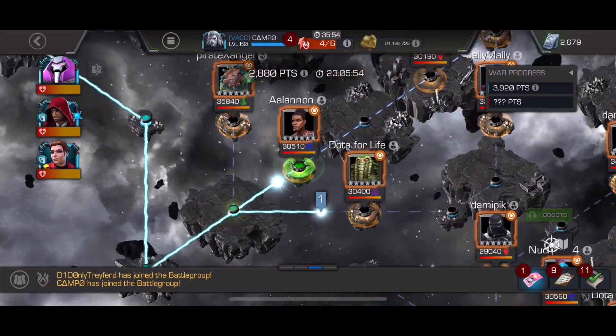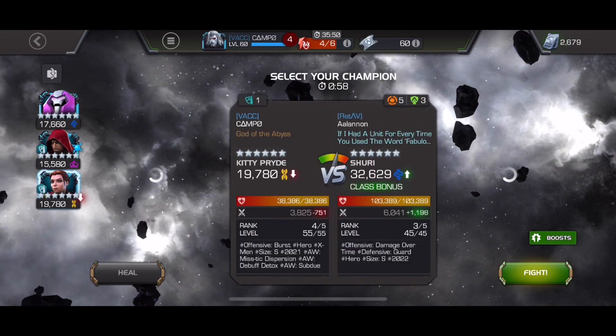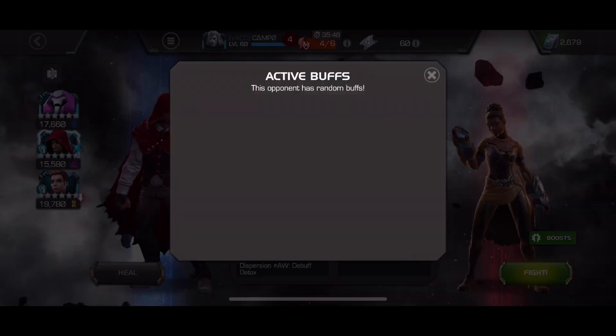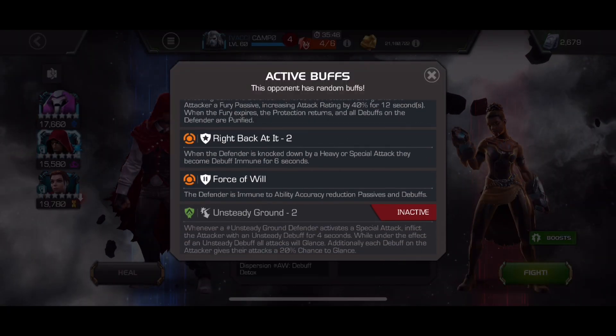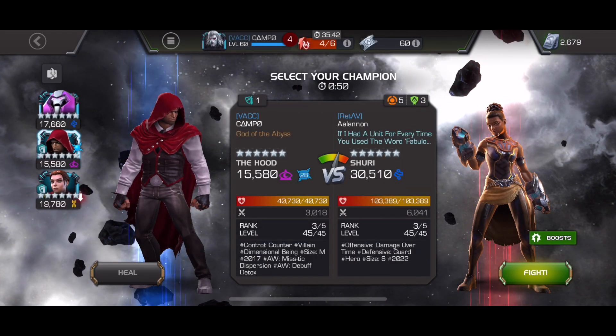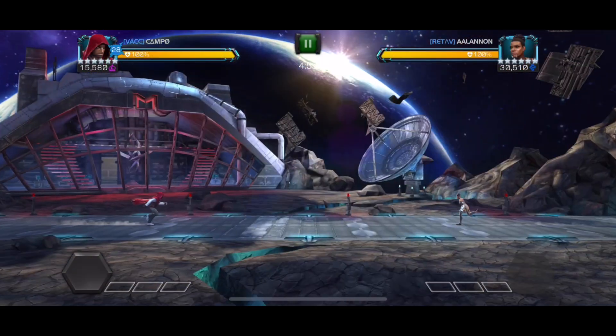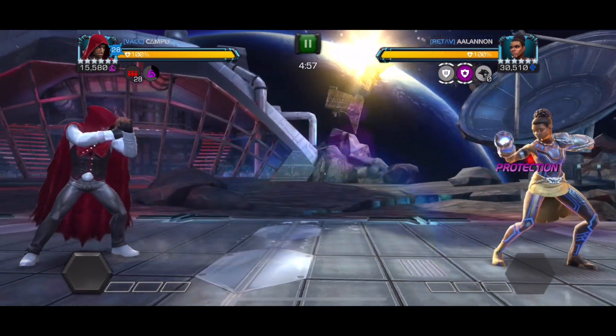Hello everyone and welcome back to the channel for another war video. This is tier 4. We currently have the unsteady ground tactic and Doom is banned. So I went for some debuff detox attackers in Kitty Pryde and Hood, as well as Nimrod. We're going to see some mutants later, and this really ended up being a wonderful Hood showcase.